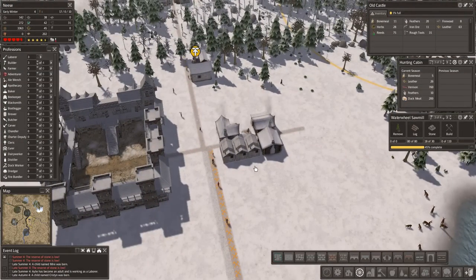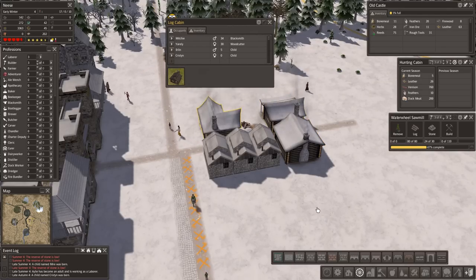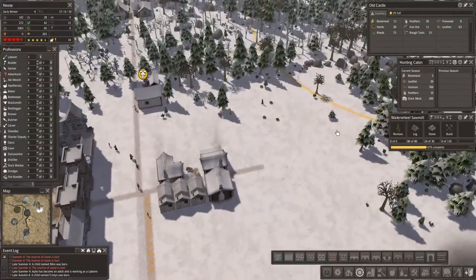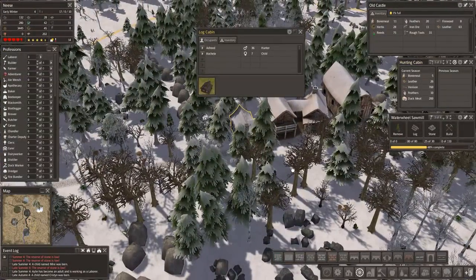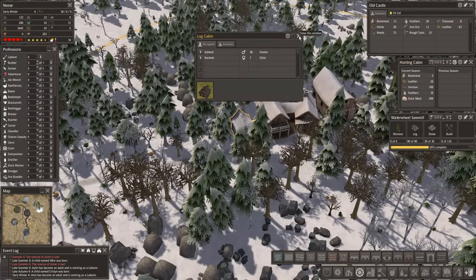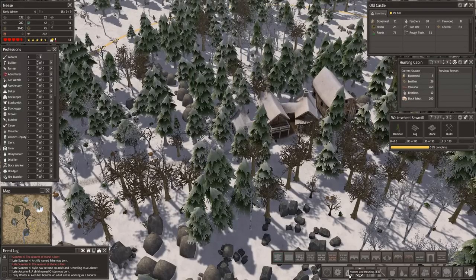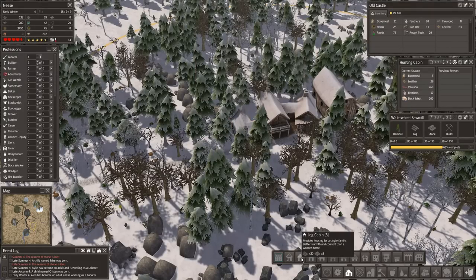We might be able to fit another little house in there. All these have been upgraded — nice. That's full, that's full — we're going to need some more houses soon. We're running out of space for people. We could do with another one here because there are three people working here and only one in a house. We haven't got building supplies yet — let's add another log cabin.